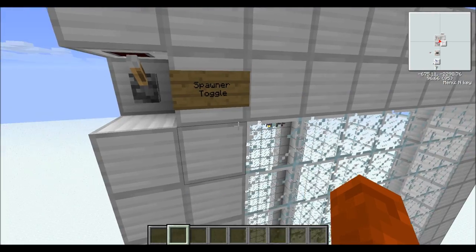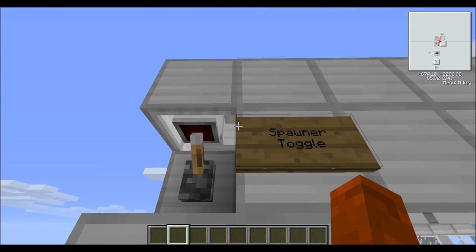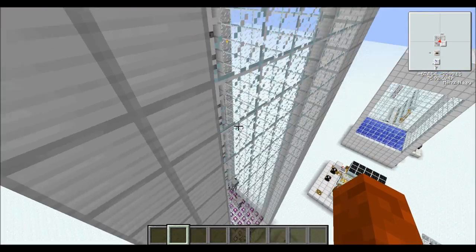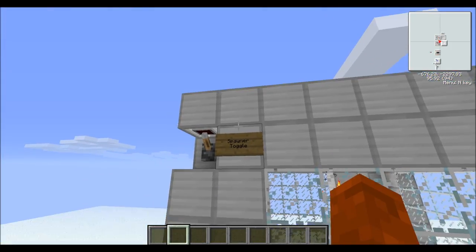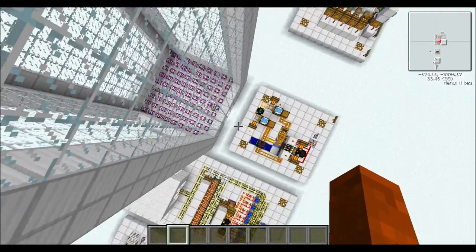You can toggle it on with this lever here. I've just set up a red power cable — I think it's called a faceted cable. I'm going to turn it off because they're very loud when I'm at the bottom.